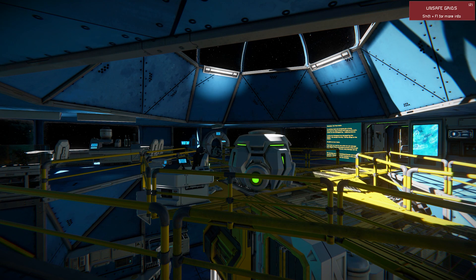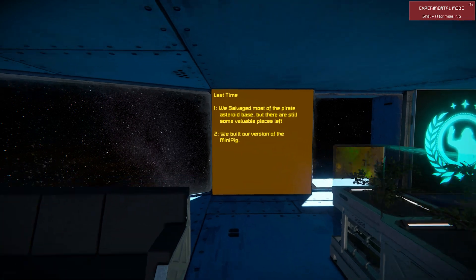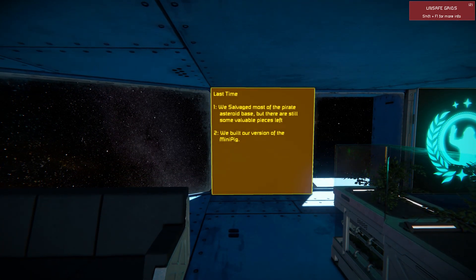Last time on the show, we salvaged most of the pirate asteroid base, got some of the large grid blocks intact, and we started working on our version of the mini pig — and we got that build mostly done. On this episode, we hope to get some more salvage. We need to get thrusters and things so that we can get on our way.